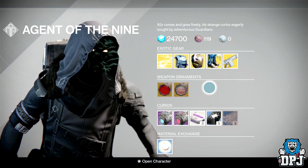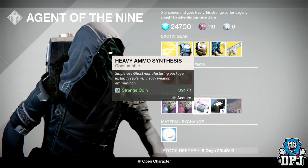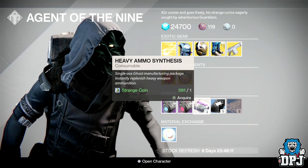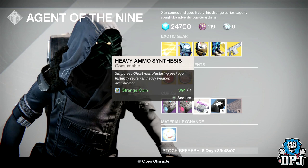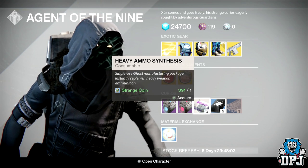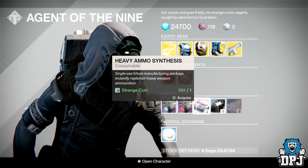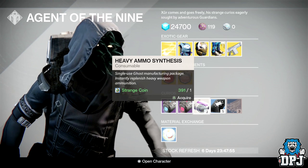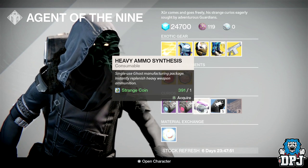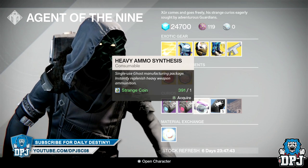Another tip: if you're trying to get your Light level up and have plenty of spare Strange Coins, purchase a load of these heavy ammo packs. I think it takes a hundred of them to get a package from your faction, which is probably the best place to rank up gear if you're 365 or over. Spending 100 Strange Coins will rank you up three times with a faction, so if you've got plenty to spare, buy as many as you can.